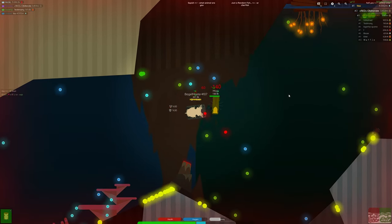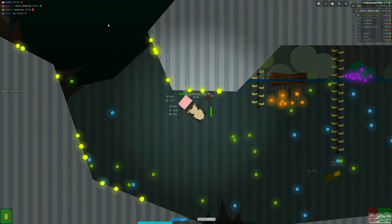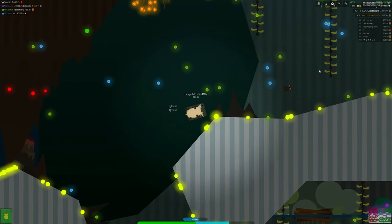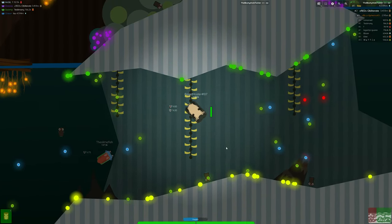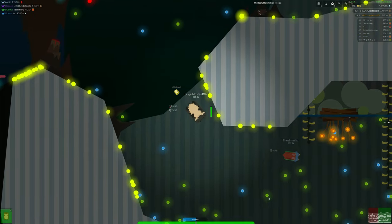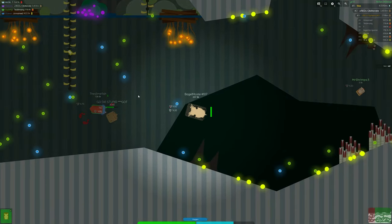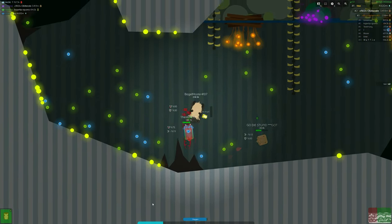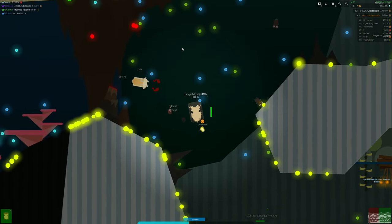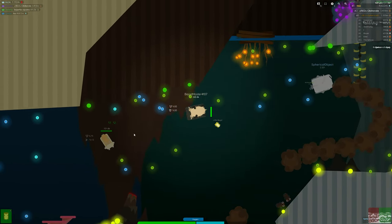Also seeing that the giant catfish and the giant freshwater stingray are all very popular options, all over 100 votes so far. Now please note that there are going to be three new tier 10s added, one tier 9, one tier 8, two lower tiers which is tiers 7 all the way down to 1, and then there's going to be one swamp AI animal and one rework of an already existing swamp animal.